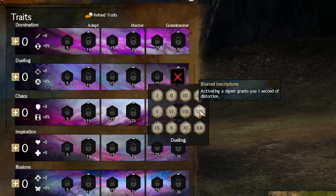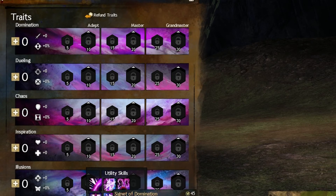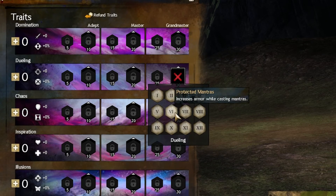Blurred Inscriptions — this trait is very bad as well. I don't like Signets, so using this is equally bad. If you pick up the Signet of Domination — the one that gives you a stun — and use this trait together, it's counterproductive. You just stunned the guy; you don't need distortion on top of that.